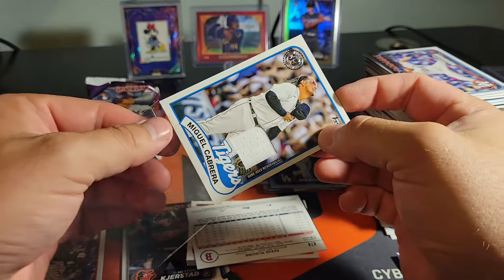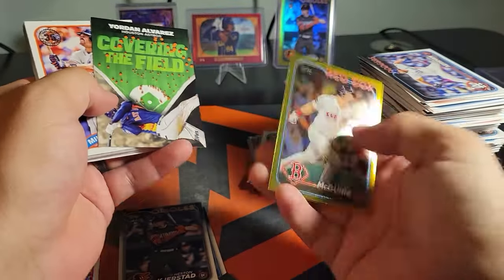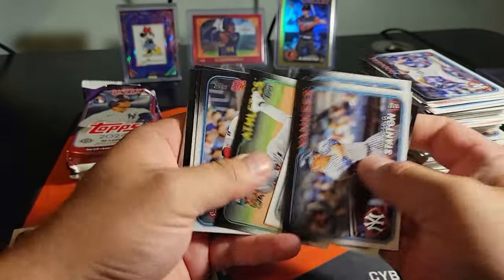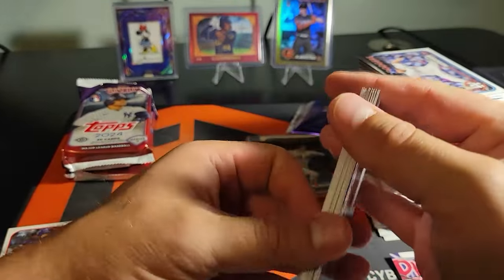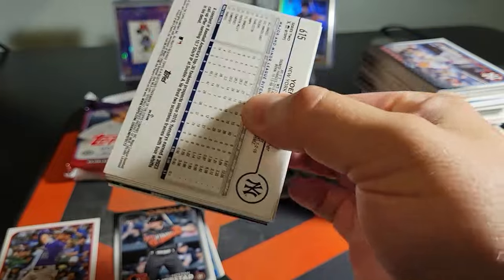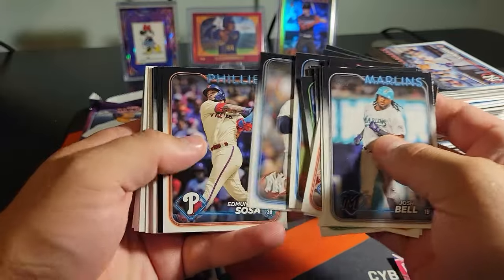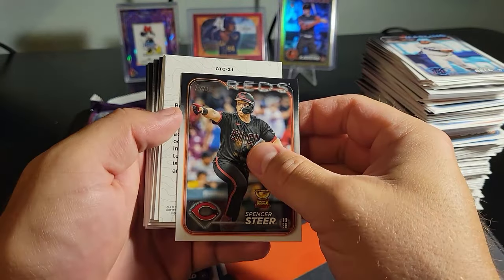Throw that in a penny sleeve, give it a top loader afterwards. Gold — Reese McGuire, Jordan, Mike Piazza, Giancarlo Stanton. Alright, definitely a slower box, but that's okay. Maybe that means our auto is gonna be a killer. That would be sick. Get one of these city-to-city cards — I think they have autograph variations of those, that would be sick.